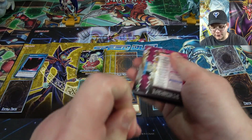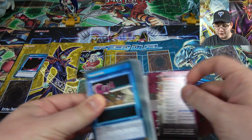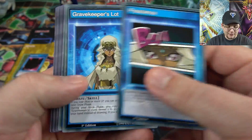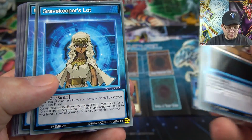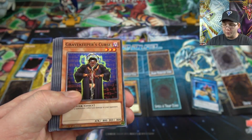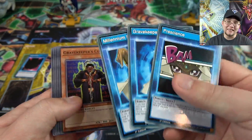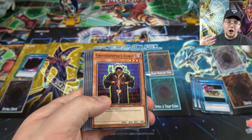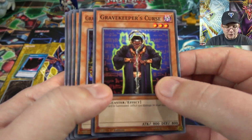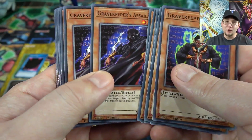We'll also go through Ishizu's deck. Her skill cards are mainly based on how in the anime she had the Millennium Necklace and could see the future — that's kind of how her skills work too. She also has ones that help out Gravekeepers. I go more in depth with these in my other opening video, but since we're also opening the new packs and reviewing the game as a whole, I can't spend too much time on every detail. The goal is for you to understand how to play the game and see what's coming out.